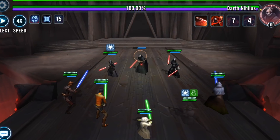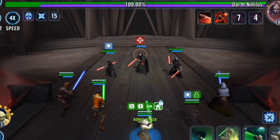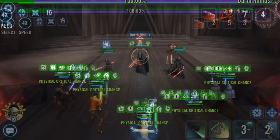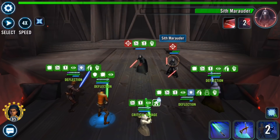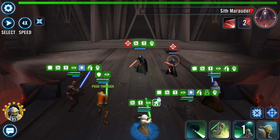I do want to quickly rewind here to make sure everyone starts off the match just right. Make sure that you're giving Master's Training to Grandmaster Yoda right away, attacking Darth Nihilus, and then spreading out the foresight, the critical synergies, the critical chance, and the critical damage up buffs right away. Darth Nihilus is going to open up with Force Drain, and you want to make sure everyone has foresight. It also doesn't hurt to immediately start hitting much harder and more consistently critting, getting those critical chance up synergy buffs to the rest of your team.